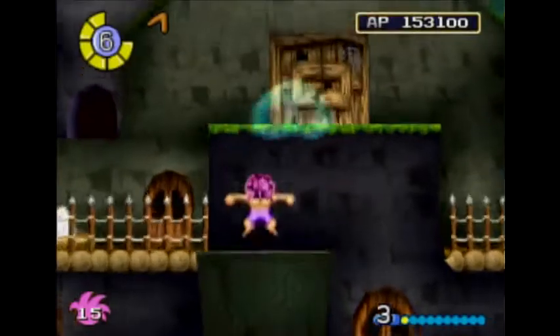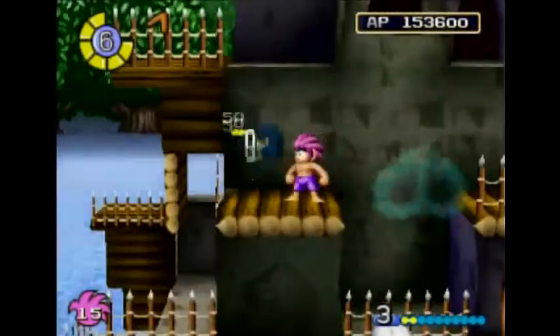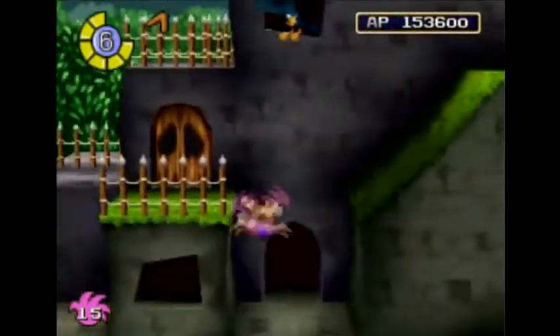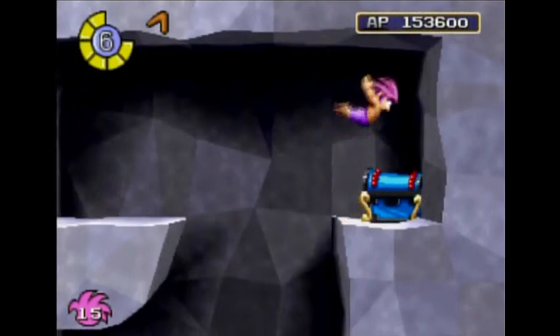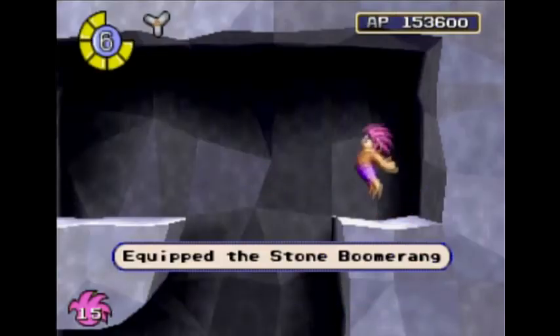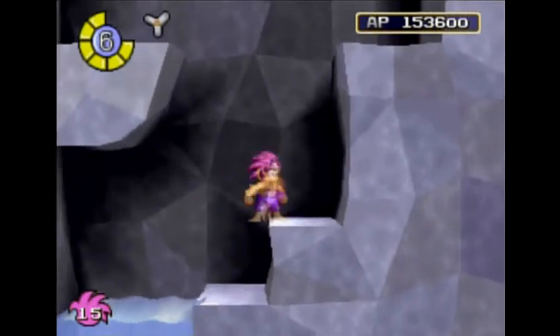I need to also get my skills to level five — that was a lucky shot! I believe it was this room. Yes it was. I'll open the chest and we get the stone boomerang, which I am equipping right away. There we go. And it was down here. Was anything else down here? No, nothing else I could do yet.